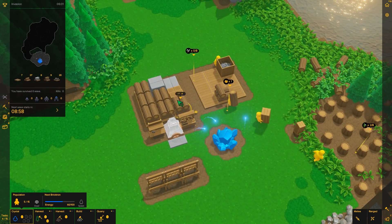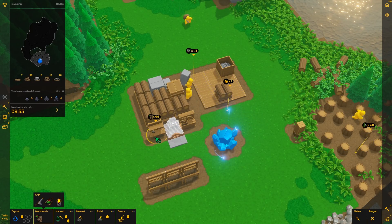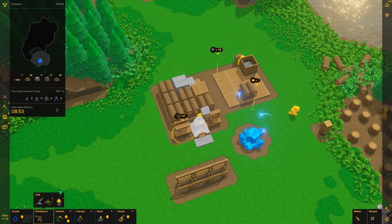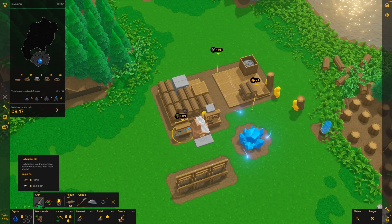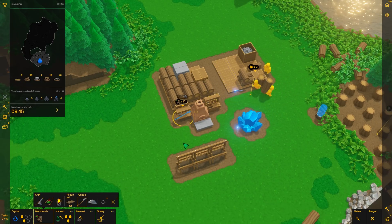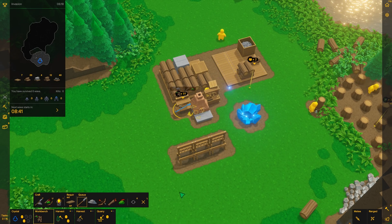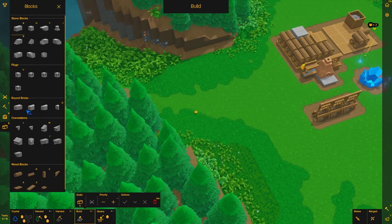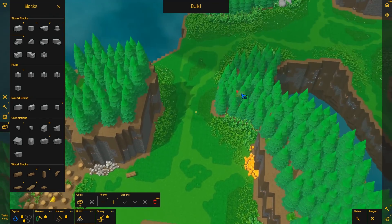They've already mined some stone so they should be able to complete all this. We just need some planks — the little guys are over there chopping. Now we can start crafting fighting gear to equip on our little block guys. I'll click this and they'll start crafting, and I'll also queue up an archer kit because I want both. Now let's get to the actual building of the structure.